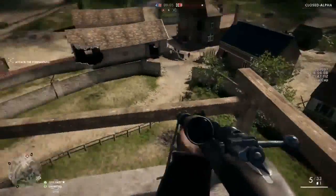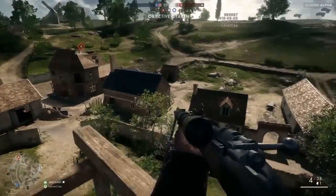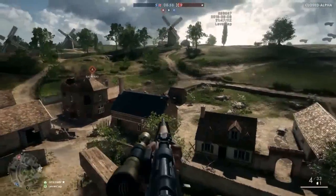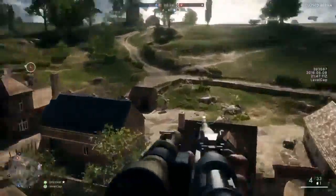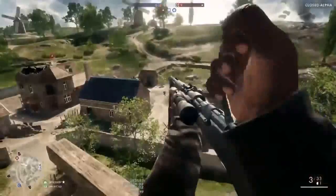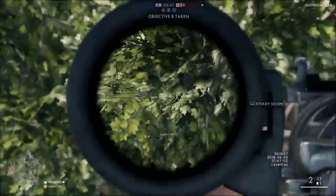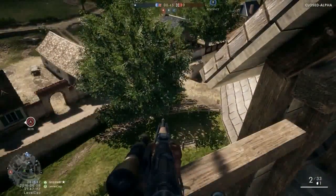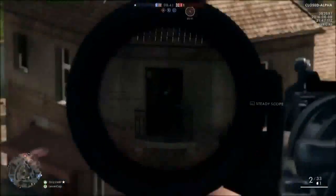The other thing you have is a flare gun. It basically spots things in your vicinity — it's like glorified 3D spotting around you. In this game, you have to look directly at enemies to spot them; you have to look them in the eyes to get the spot.